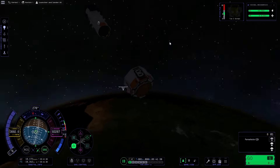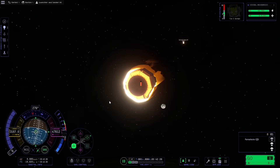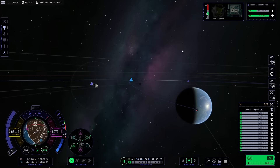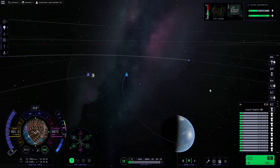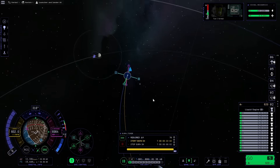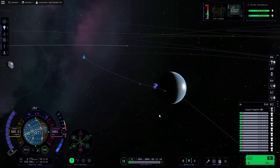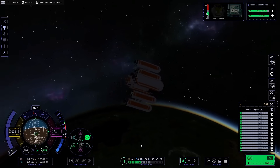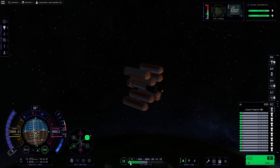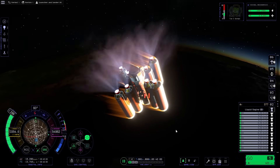Now all we have left is the parachutes, and thankfully enough electric current to stabilize ourselves. We're hitting atmosphere — oh no, that's not good, we're coming in very hot. The angle we were entering at was pretty shallow. We won't talk about what happened there. Let's figure out which way we need to fix ourselves to make this go a little better. Hopefully Tim survives this time. Let's point prograde so the other elements take the brunt of the heat first.